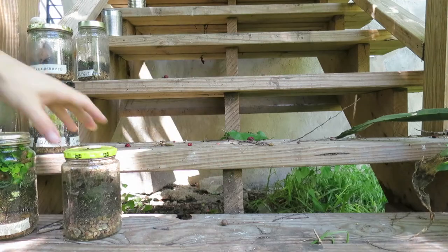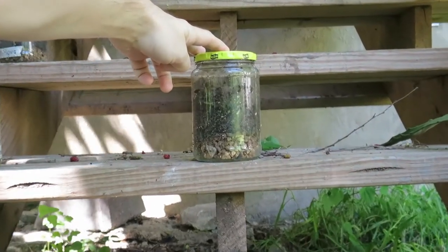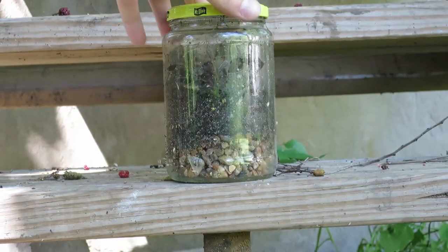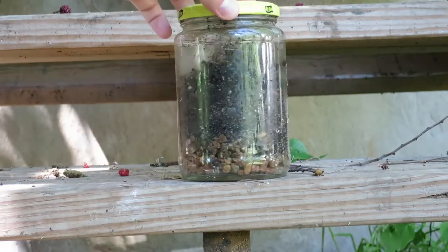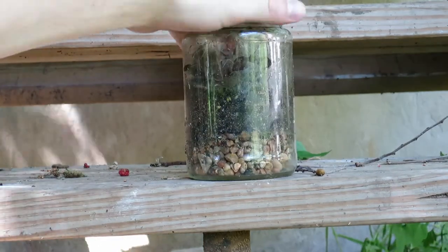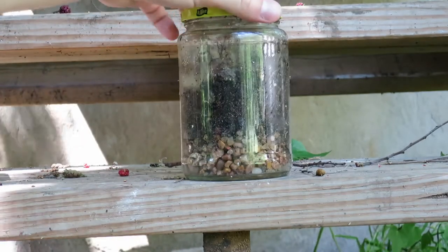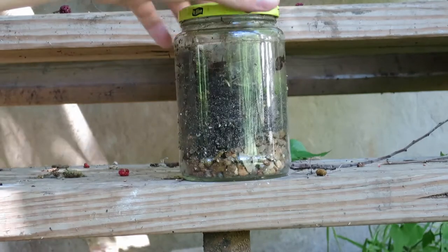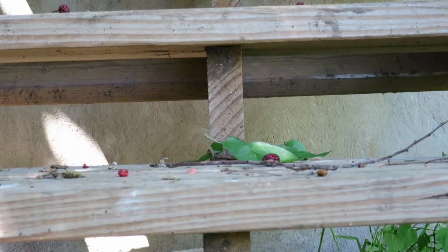Backyard Terraria update. Starting with the pickle jar this time. Plant life isn't regrowing, but the algae is really starting to spread and take off, which is good to see. I haven't seen that worm that we saw a few weeks ago in here since, but there are a lot of places not near the glass where he could be hanging out. If the algae is growing, maybe there's something generating energy for him to consume and live off of.